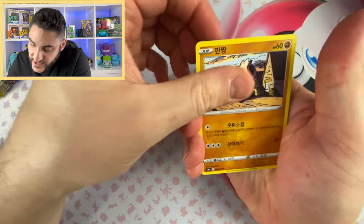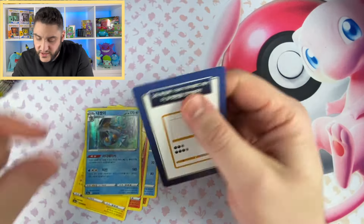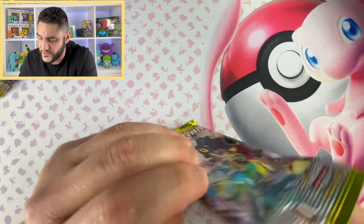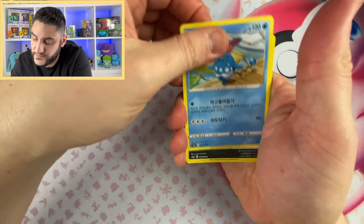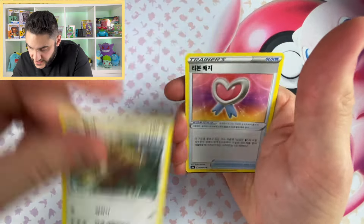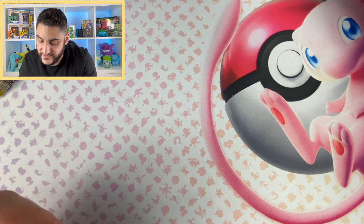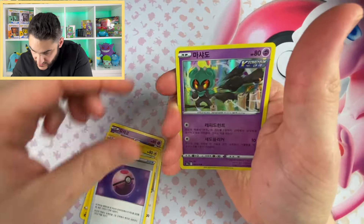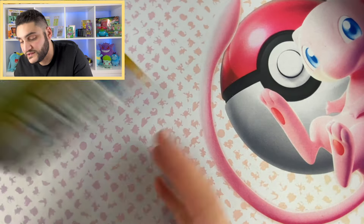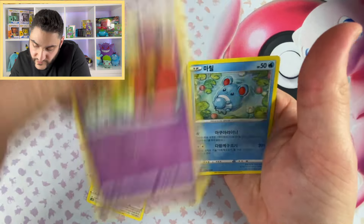I haven't opened any Evolving Skies extensively — just a couple packs here and there. That card looks like it could be a Fusion Strike one, mixed in here with the Eevee Heroes. Let's keep it rolling — nothing there. So we are flying through these packs today, trying to get a Moonbreon or any of the alternate arts. Another holo there. We've gotten a couple full arts but still nothing super big yet. Nothing is guaranteed with these booster packs.